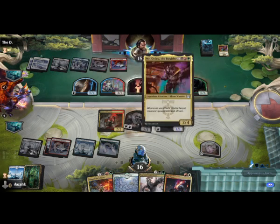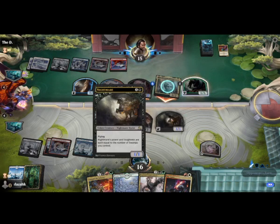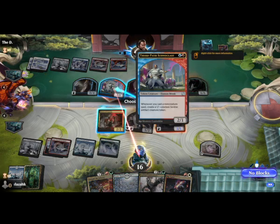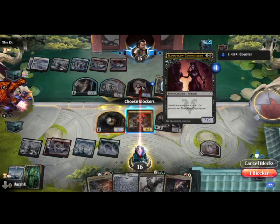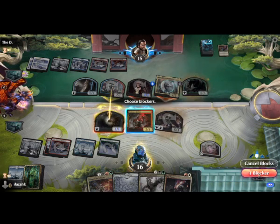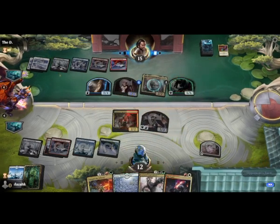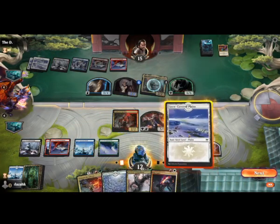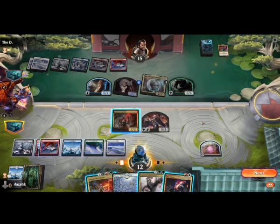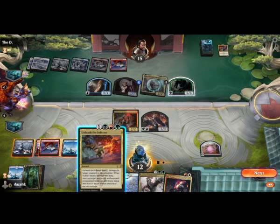Oh, Defiler of Vigor — he only did a five-pointer there. The Nightmare's definitely pretty useless. Quite happily trade off there. I won't block that thing — 6/6 trample is a bit nasty. I think we'll use Unleash the Inferno for seven damage with excess damage.